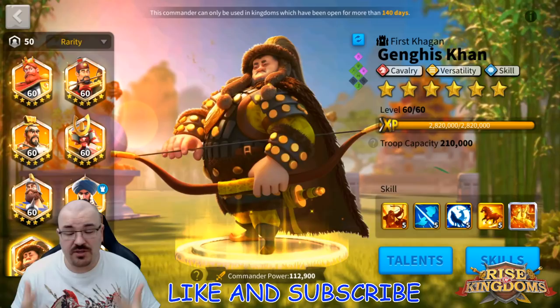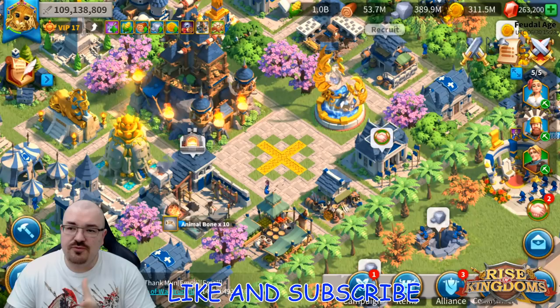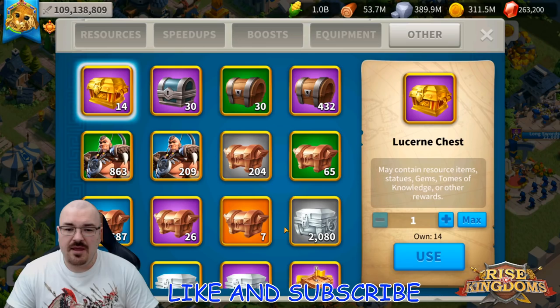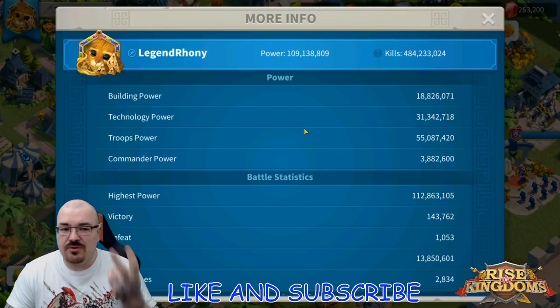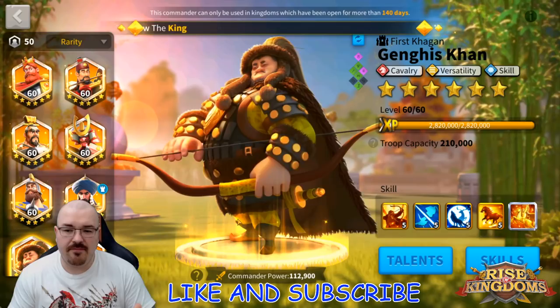What you need to consider most as a free-to-play is how to generate more resources. When I talk about resources, I'm not just talking about food, wood, stone, and gold — I'm talking about speed ups, boosts, equipment and materials, sculptures, action points, experience cards, and stars. Everything you use to power up your account — buildings, technology, troops, commanders — all of it counts as resources.